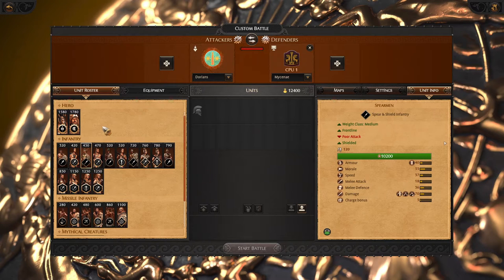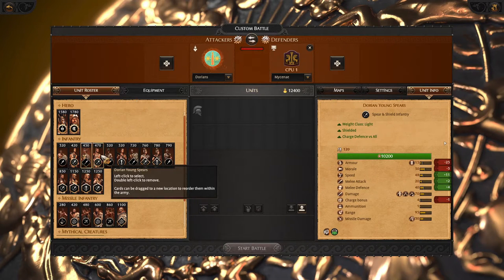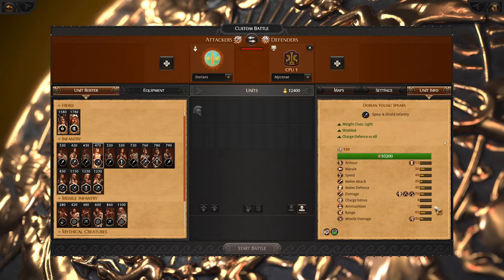Then we have standard spearmen which is a bad, weak unit. Thankfully with Dorians we have Dorian Yang Spears, which are lighter and much better in combat — plus they can throw one javelin for free. What makes them even better is the expert charge defense ability. You can spread and hold your Dorian Yang Spears and they will negate any enemy charge and take less damage overall.